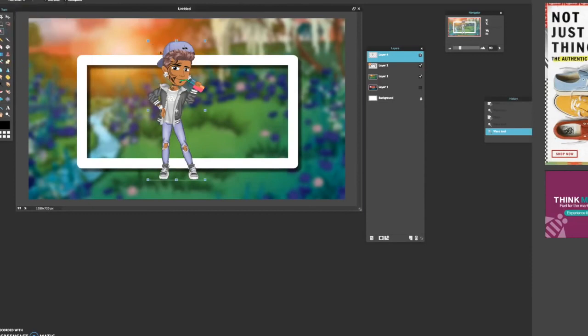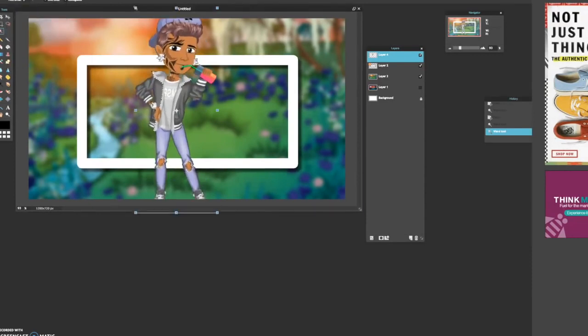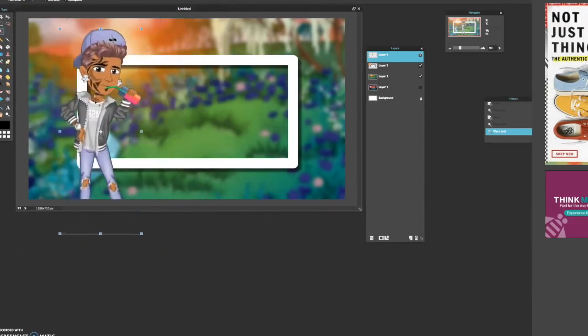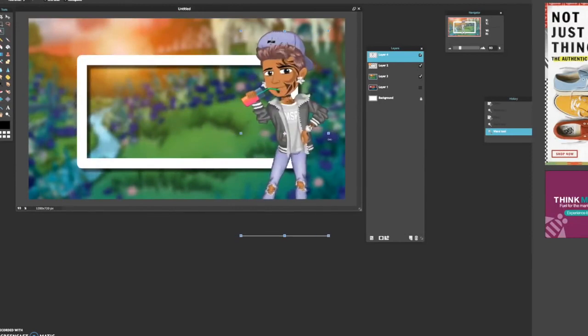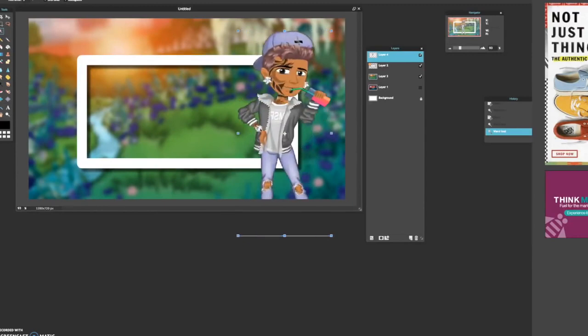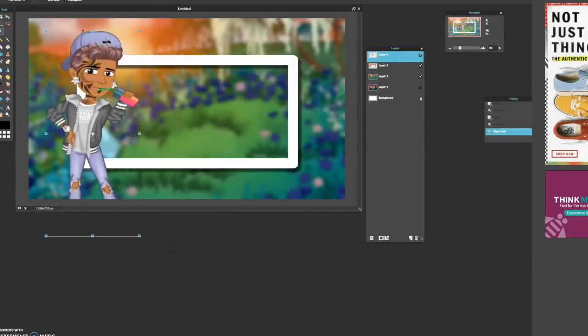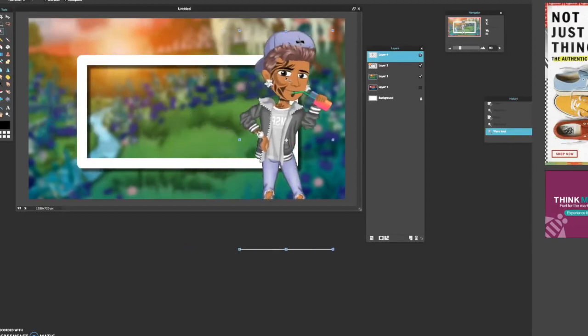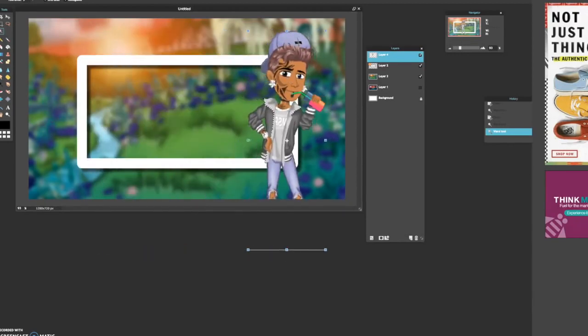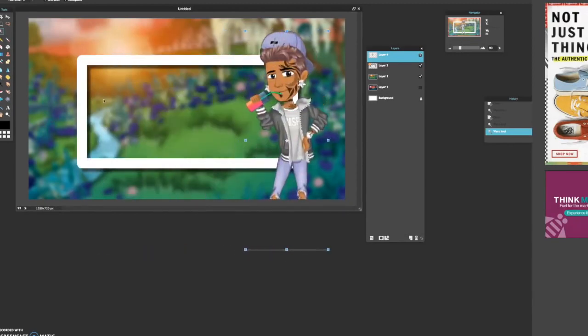You're going to do free transform and basically transform it and place it anywhere. I usually place them in the corner and then write the text in the middle. You can flip it. I usually think about whether It's Raelynn would look better here and Yujira over here on the double thumbnails I make with them.